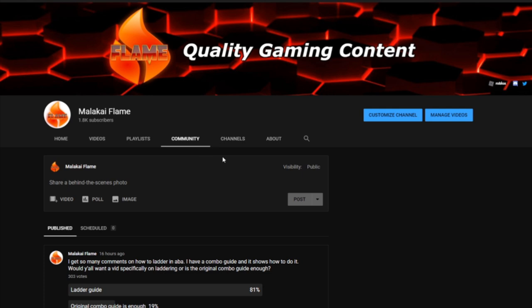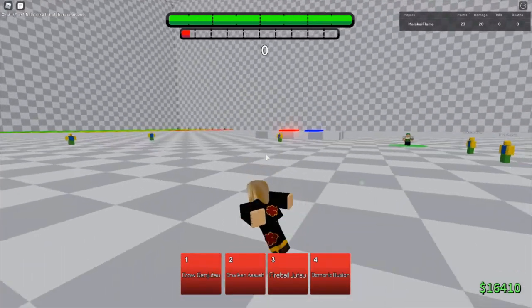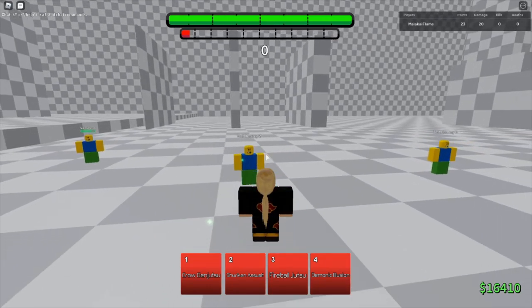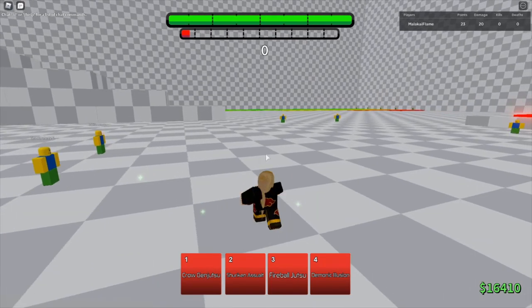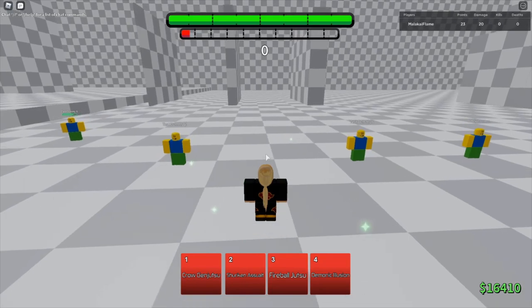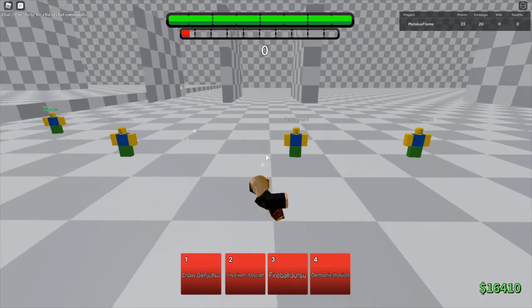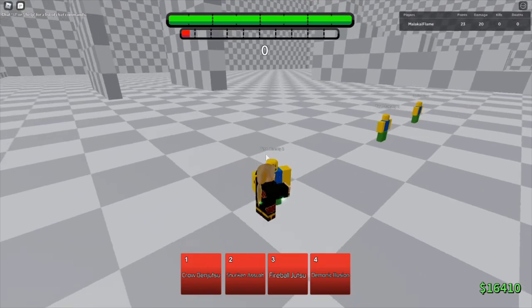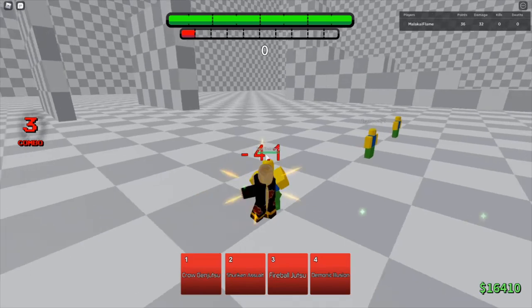I'm here on Itachi — you can do it on anybody, it's just easy to show off on Itachi. So basically what laddering is: it's doing a normal M1 chain but while you're airborne. How it works is if you're pressing M1 and space at the same time you do an aerial M1, and the aerial M1 for when you're on the ground is an up tilt.